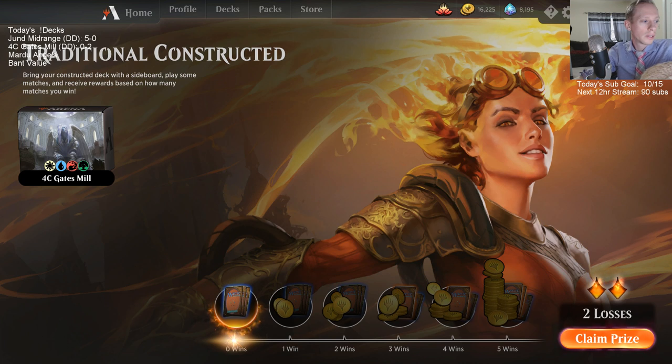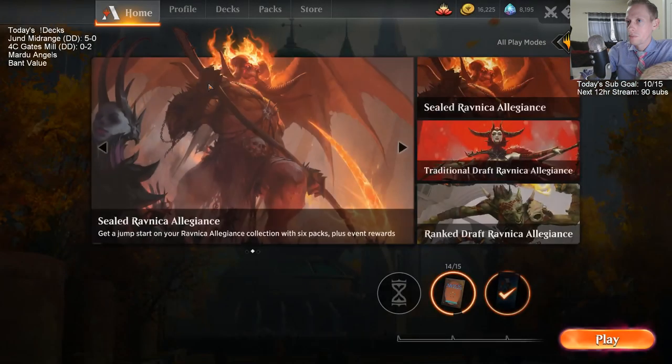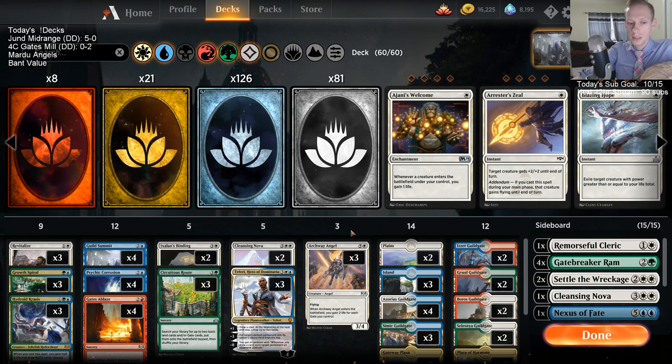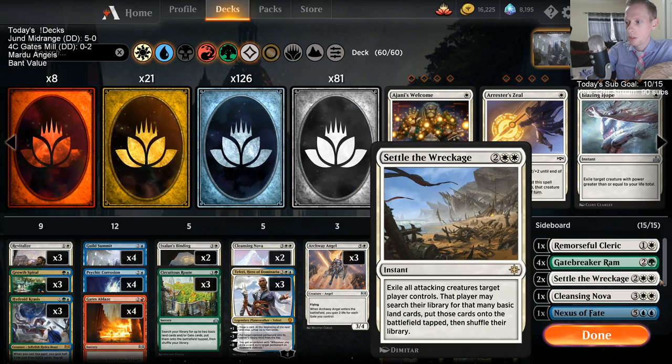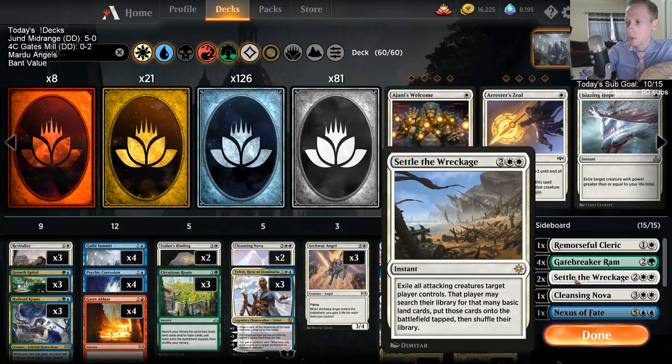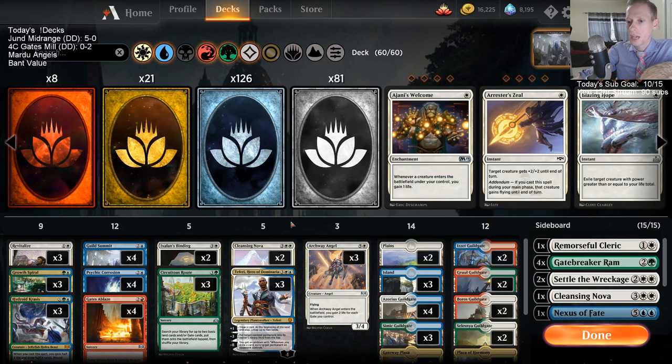That was a really quick 0-2. We could have probably won the very first game - I think if I played Gates Ablaze we'd probably win that instead of the other Psychic Corrosion. Games 2, 3, and 4 we just got annihilated. Not sideboarding certainly hurt the red matchup, but honestly I don't know if we win that even with sideboarding - it's not like we brought in any life gain, and our opponent had enough burn spells to kill us. Our deck doesn't look too good against mono red.